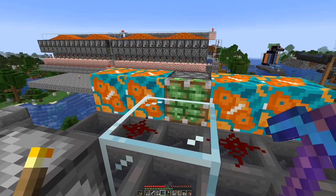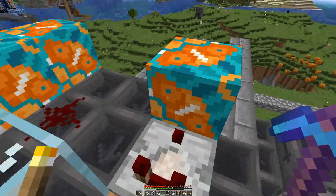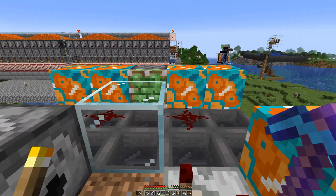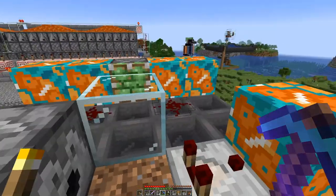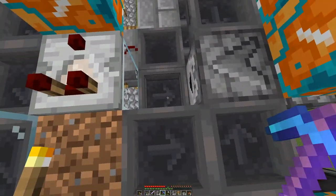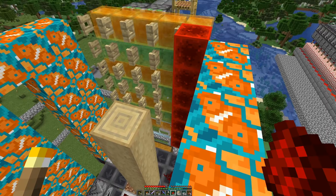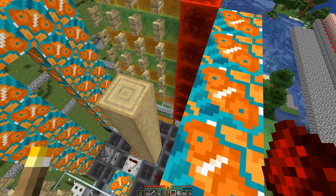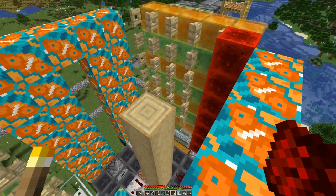That's important because once we have detected the tree growth, we want to push it out. That's basically the next step — putting in place all the mechanics to crush the leaves and push the logs out. Here on the side, we have a zebra-like pattern with honeycomb, or honey blocks, and slime blocks alternating.